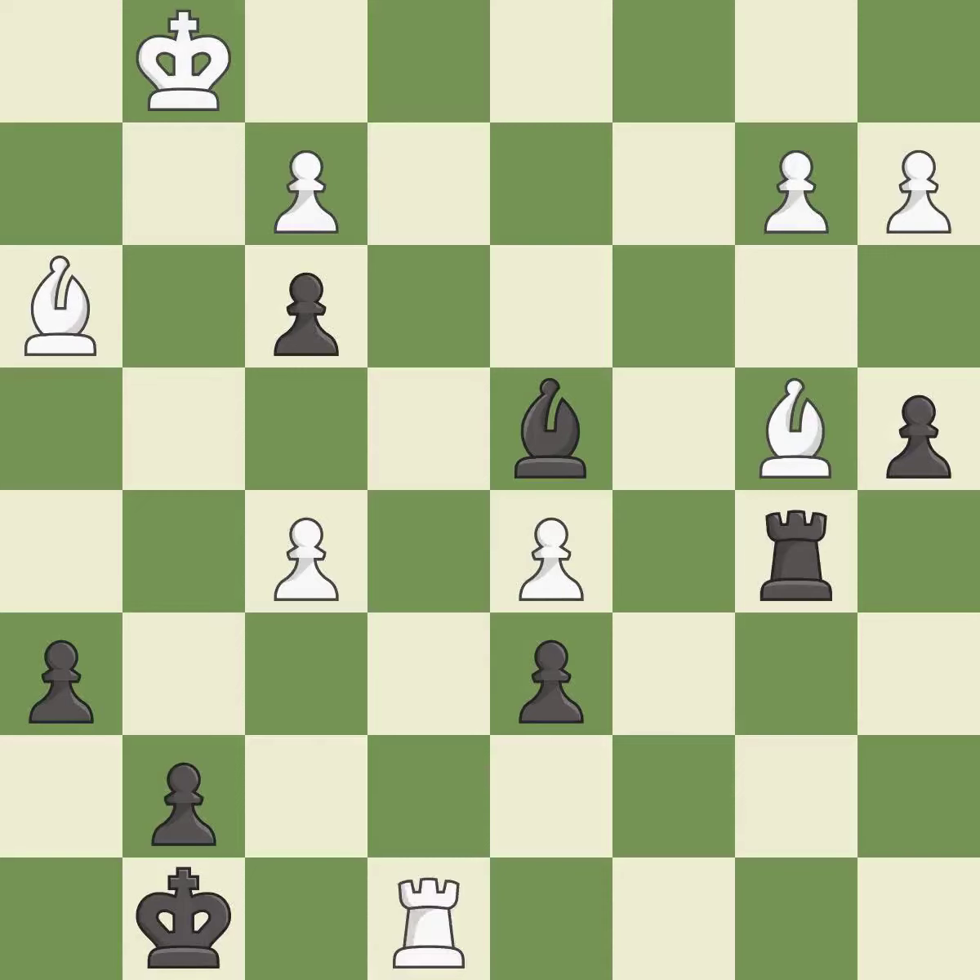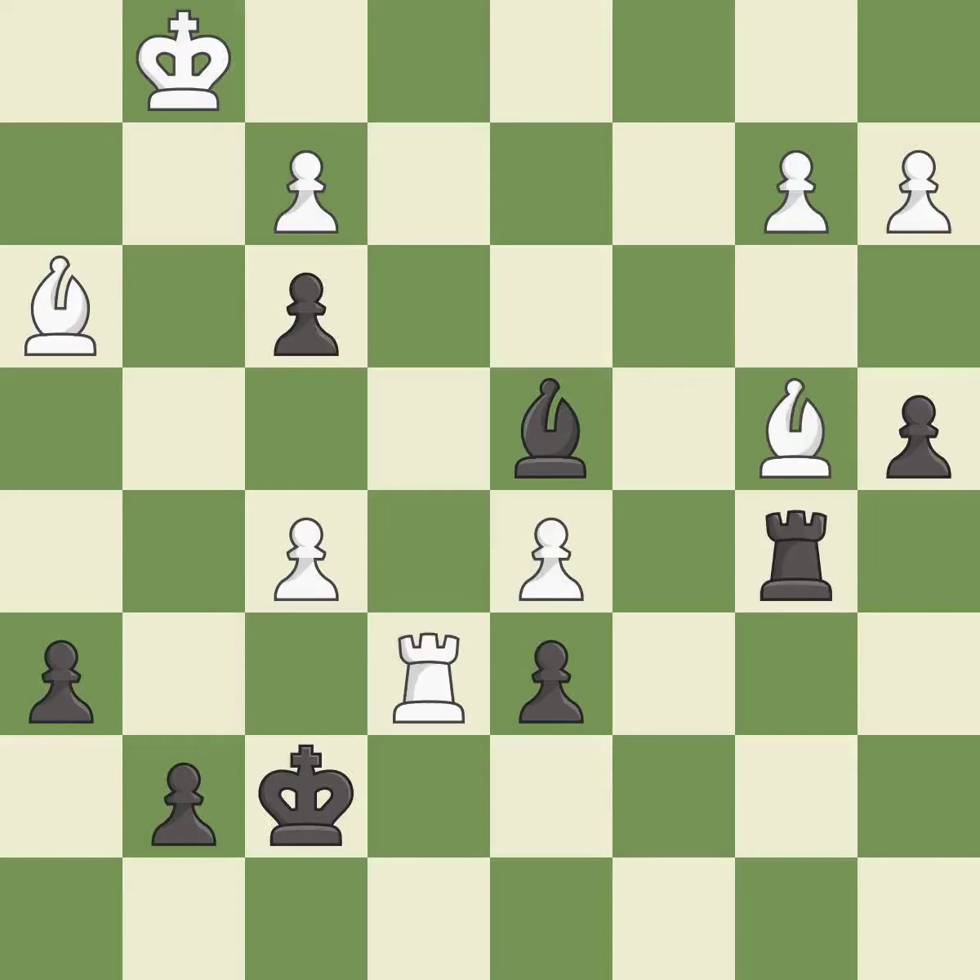This misses an opportunity to defend a bishop that was under attack — it is a mistake. This evades the check from the rook — this is the only move that works. This took advantage of a mistake and black now has a winning advantage. This is the start of the endgame and black is winning. That was a free bishop.